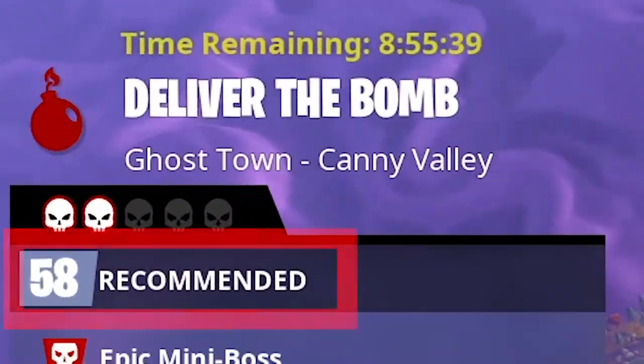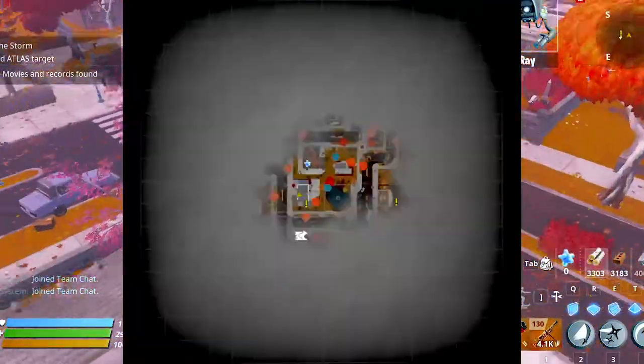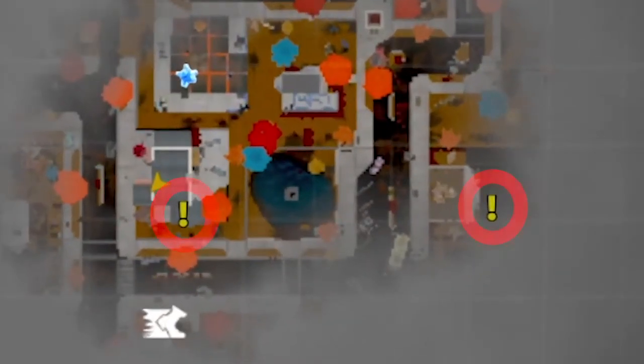Go to the value map and look for the missions which have a count of part 58 or above. When you are in the mission, go around and open the map. If you or anyone else get close to the things, they will be marked by a yellow exclamation mark on your map.